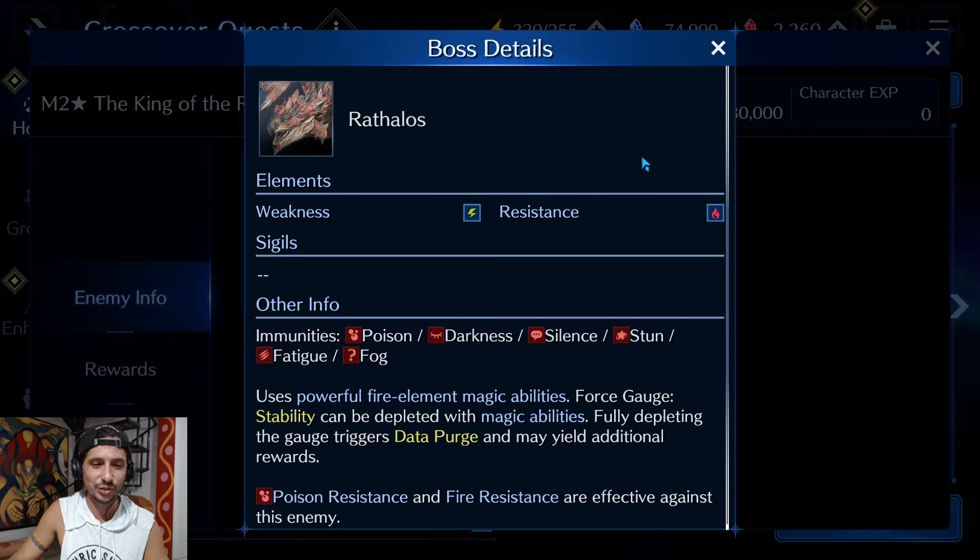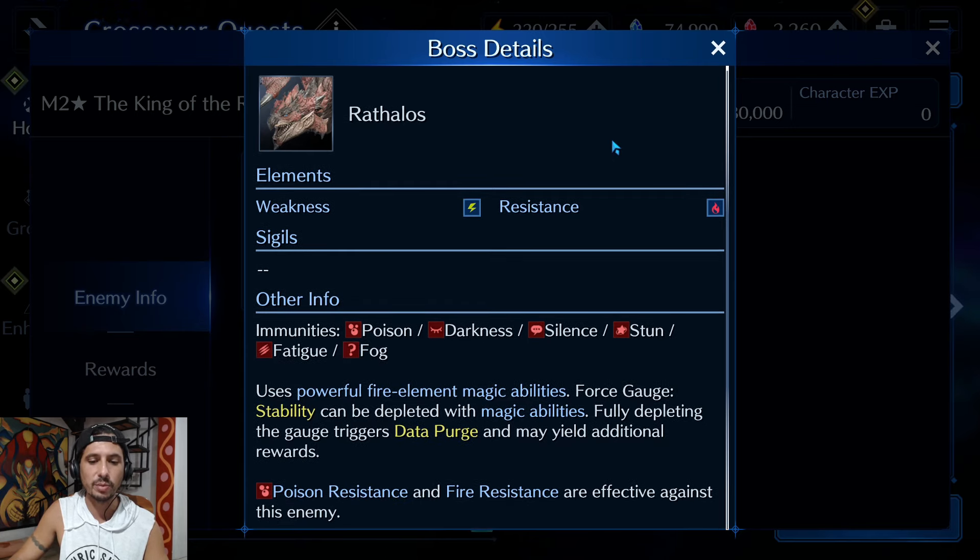Let's take a look at Rathalos — one of my favorite monsters from the Monster Hunter franchise. He's going to be weak to lightning and resistant to fire. His immunities are poison, darkness, silence, stun, fatigue, and fog. However, for periods of the fight he'll also be immune to magic defense and physical defense down. He uses powerful fire element magic abilities, so having magic defense and fire resistance is really important.